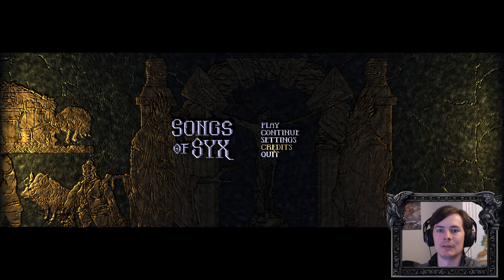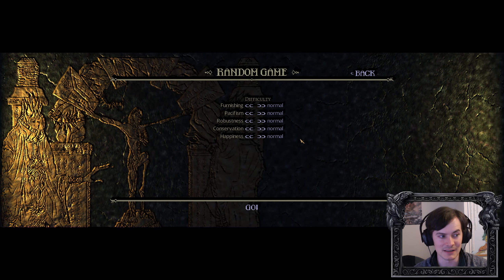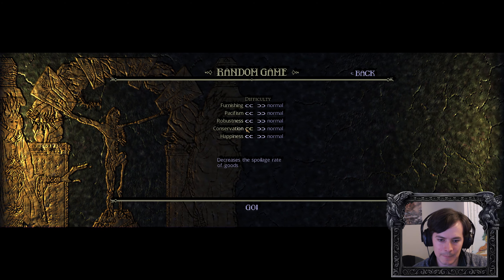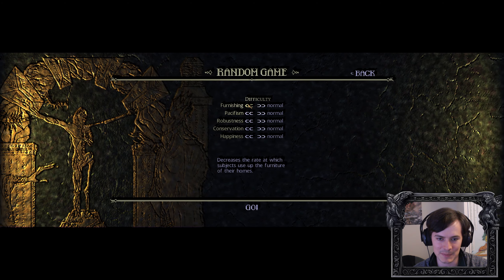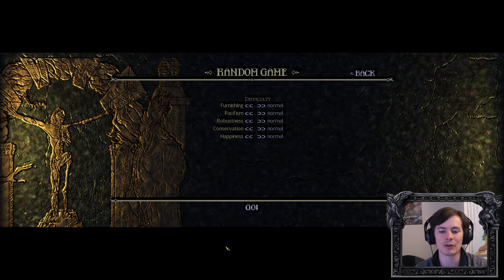So we're going to start a new random game — that's what you want to hit if you're starting a new game — and you set up your difficulty settings. I've played three cities before this with a mod on that makes the game easier by reducing the rate at which goods spoil. Conservation, Robustness — the rate at which buildings degrade — Pacifism — the chance of being raided — and Furnishing — the rate at which subjects use up furniture. We're going to keep everything on normal.